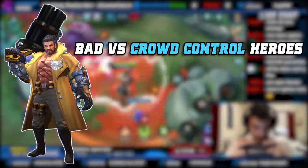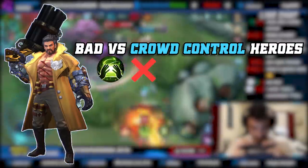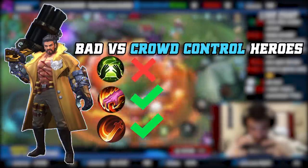The main thing to watch out for on Roger is heavy CC heroes — mostly Atlas, who can just pick him up. You don't usually run Purify on Roger; you're almost always going Retribution or Execute. Execute helps you burst down enemies and get killing sprees via chain kills, since his first skill is similar to Karina's ultimate. His early game is one of the best for hyper carry — his level two cannot really be compared to any other hyper carry besides maybe Lancelot's invading potential, making him nearly one of the best hyper carries in this meta.